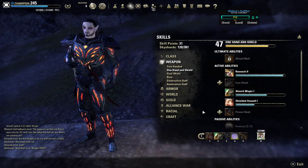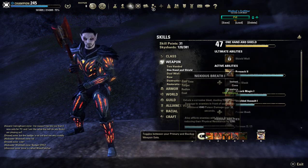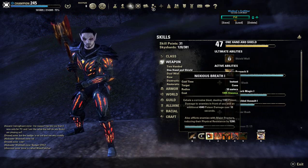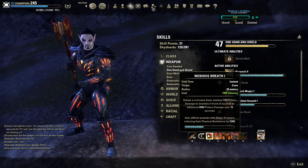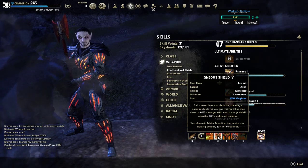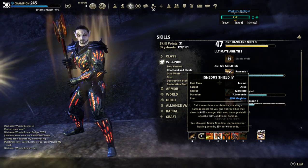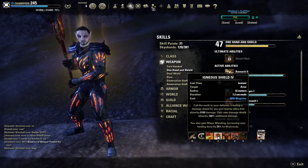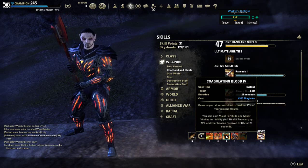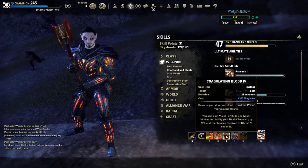On my back bar I've got Noxious Breath — this bar is mostly for extra heals, defense, and DPS. Noxious Breath applies Major Fracture and gives a little poison over time to help DPS a bit. Igneous Shield is just another shield for allies if needed, though I don't use it that much. To be honest, I sit in most veteran dungeons and block and cast Bone Shield — that's pretty much all I do with this build. It's super easy face-roll tanking. Coagulating Blood is the oh-shit heal in case you get low while on your back bar.